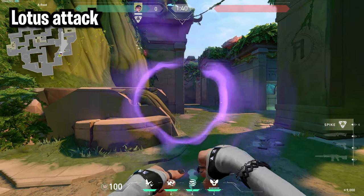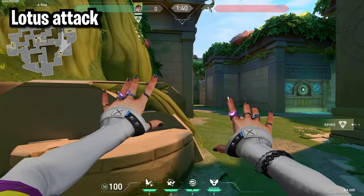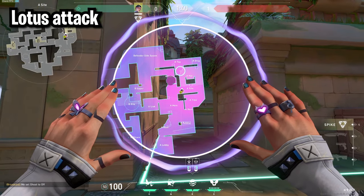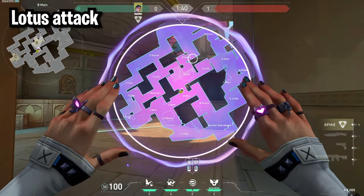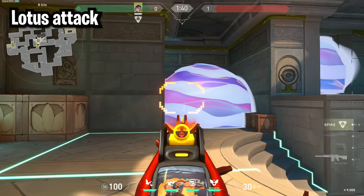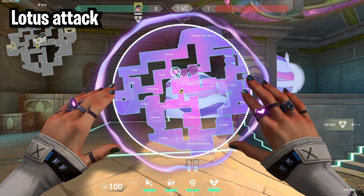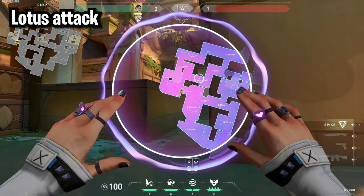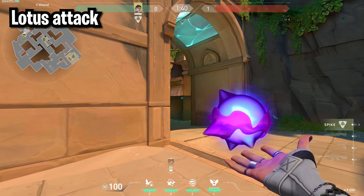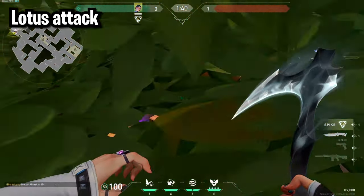For Lotus, when attacking A I'll throw one smoke on stairs fairly early in the round, then when my team starts getting onto site I'll toss my second smoke in heaven. For B site I like to throw one smoke in heaven and my second one over like this. For C site I throw one smoke at waterfall and my second one over in hull — and while running up you can toss your metal off this wall to hit anyone at bend.